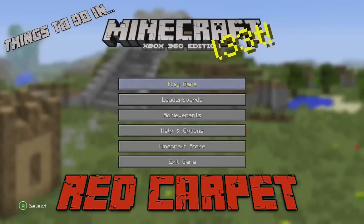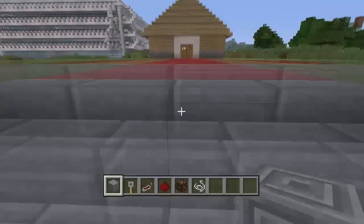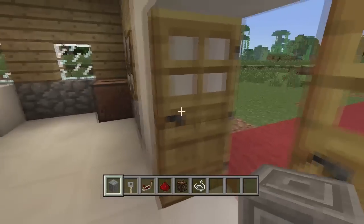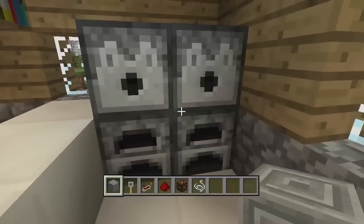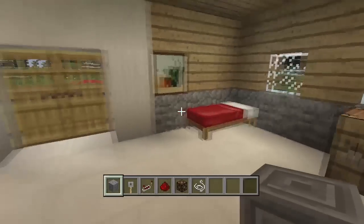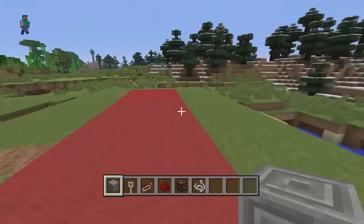What's up guys, Masterman 101 here, and I'm putting together some red carpet things to do in Minecraft. So there's a lot of redstone stuff here but it's not that bad. Say you have a modest house - nothing too big, nothing too shabby, just a simple little house in the middle of nowhere. You got your nice furnace, a kitchen set up, a chest, some books, a seating arrangement, crafting table, some roses, and nice lighting.